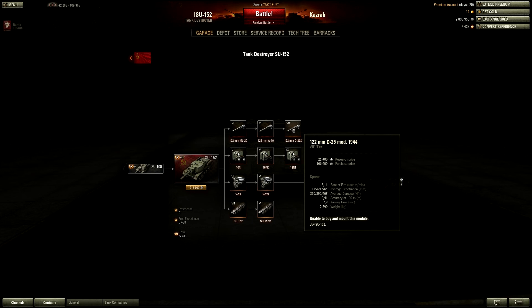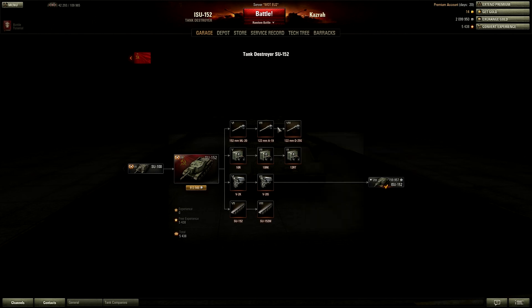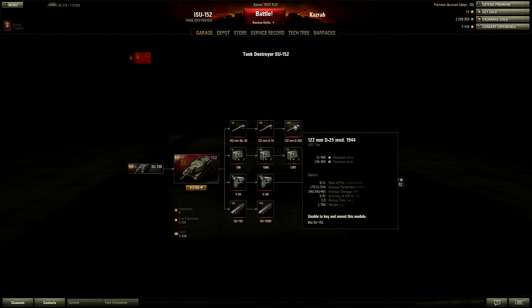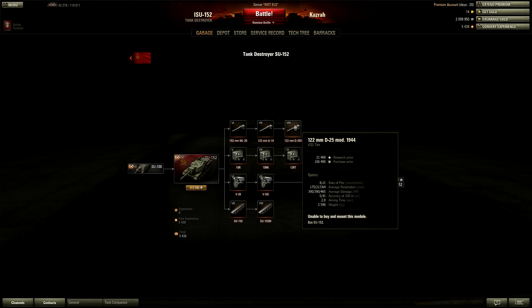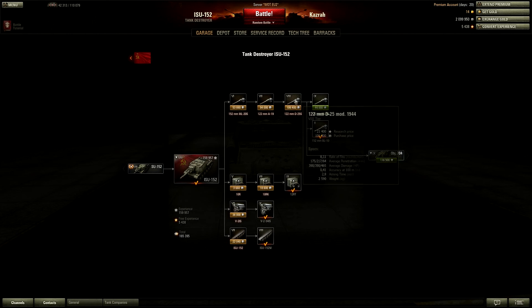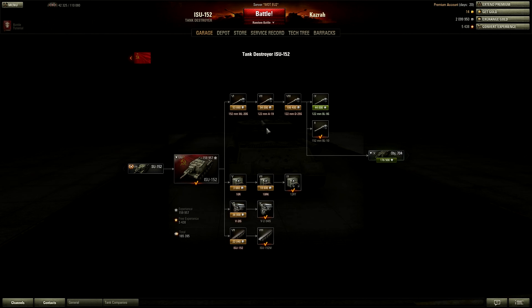With a 122mm shell doing 390 average damage and eight rounds per minute, it's basically like an IS gun but much faster firing — so I'd highly recommend getting those guns. But once you unlock the ISU and mount the carry-over gun, there's a problem: you still have to unlock the tracks and engine to make the tank mobile, and then spend 63,000 experience to get the top gun.